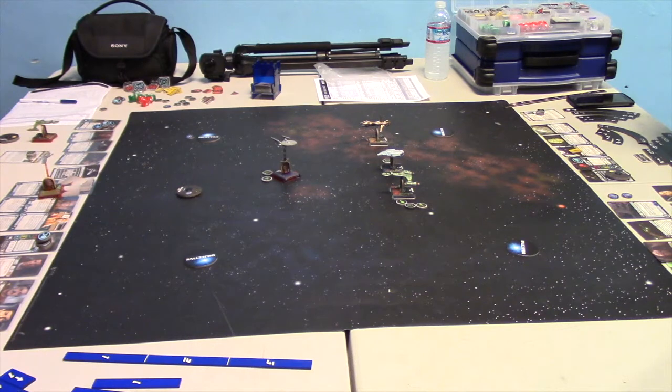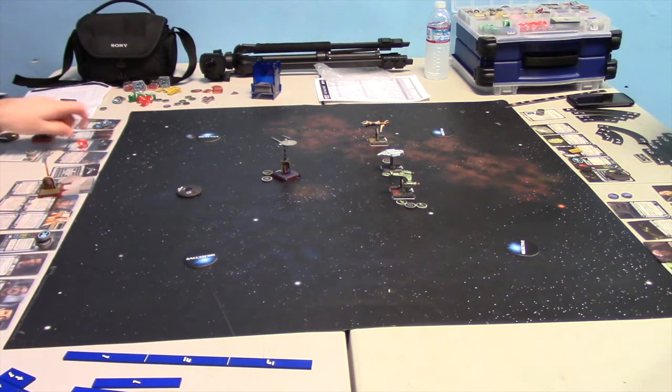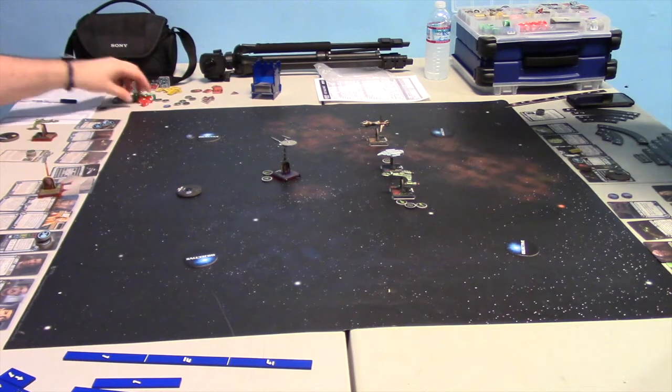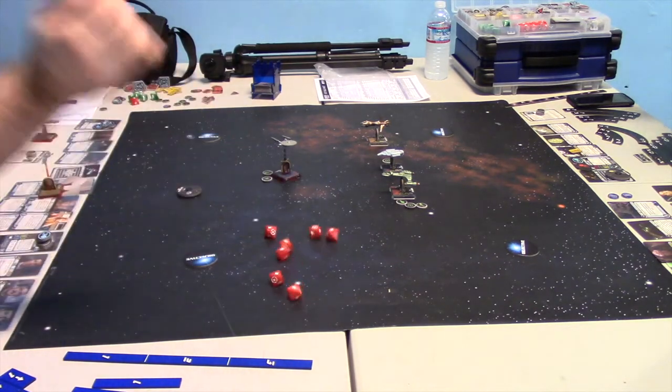Then there was also a leader theme — you had to have the leader of a faction on a pure ship. So you could have Gowron or Martok, you could have Golda Kott. Fed didn't really have it because you don't have the President of the Federation. Romulans got tricky — I guess Shinzon would fit that. Selah will definitely fit it when it comes out.